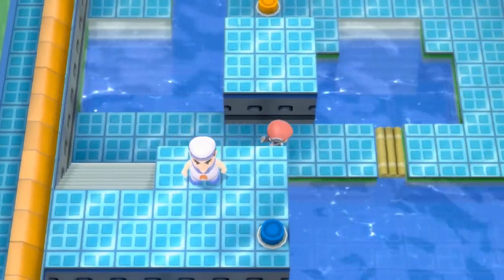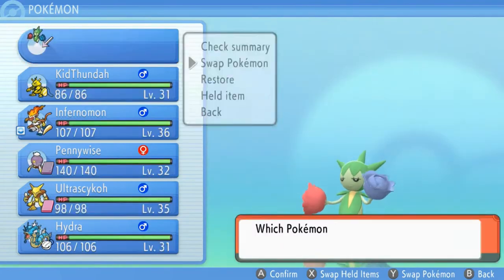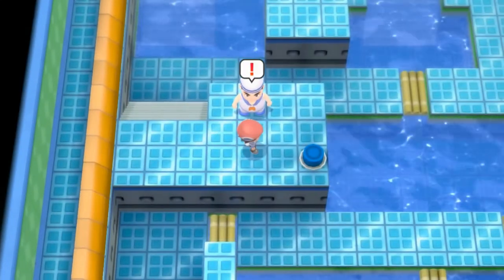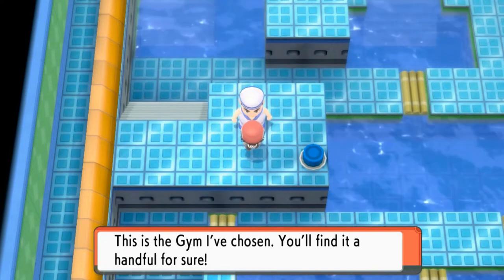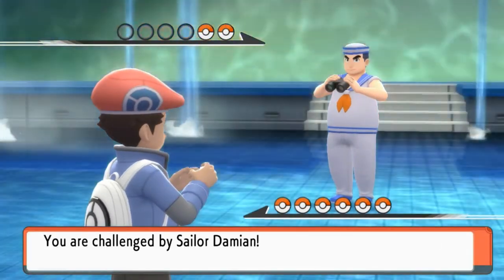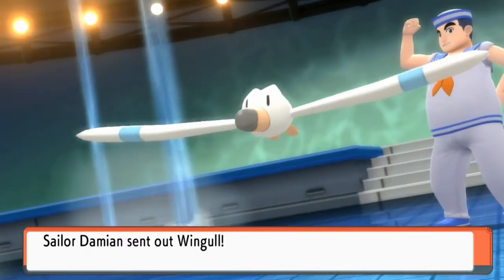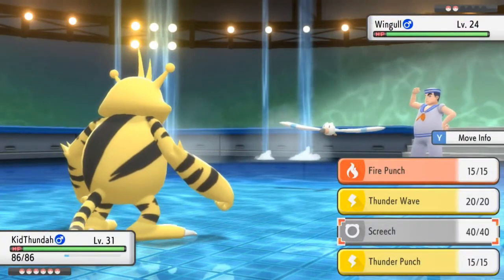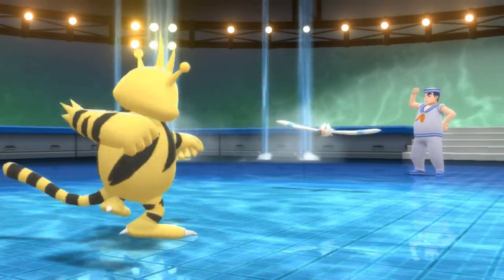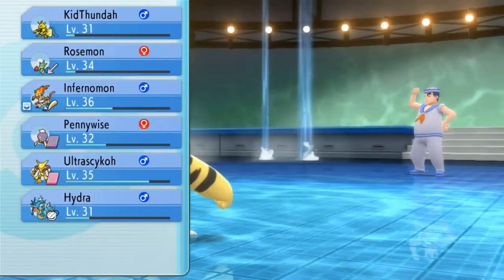Now let's go ahead and use Kid Thunder because I figured they'd be using a Barboach somewhere. This trainer says he's traveled the globe raising Pokemon and chose this gym — it'll be a handful for sure. The debut of Kid Thunder! Last episode caught it as an Elekid, gave it a Rare Candy and evolved it into Electabuzz. Welcome back Kid Thunder — look at this guy, Thunder Punch for the win! Feel the knuckle sandwich of doom!